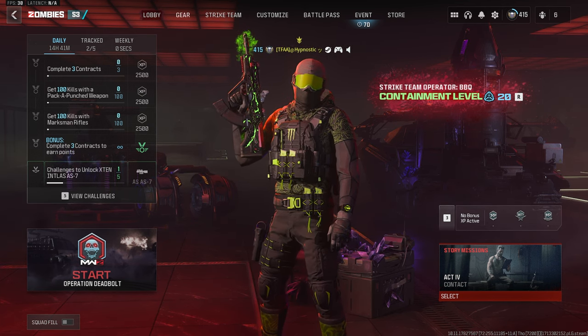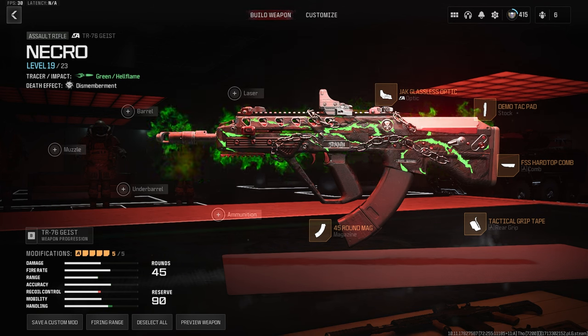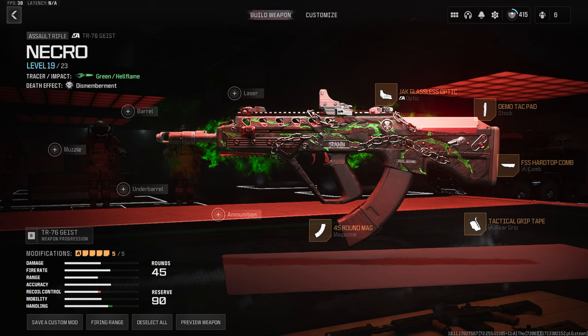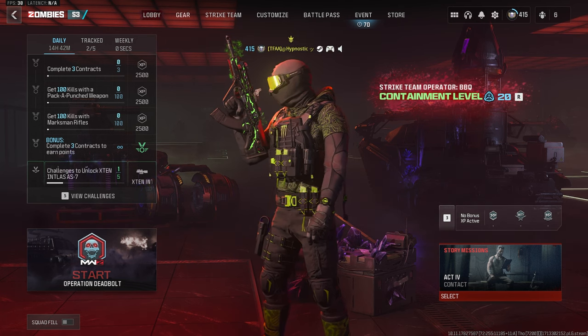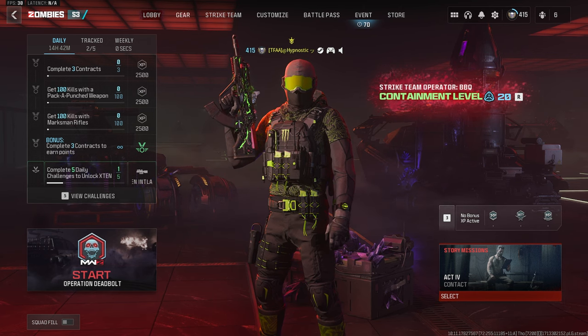The build I'm using for the TR-76 Geist is as follows: the Tactical Grip Tape Rare Grip for increased ADS speed and sprint to fire speed; the FSS Hardtop Comb for increased sprint to fire speed and ADS speed; the Demo Tac Pad Stock for increased ADS speed and sprint to fire speed; the Jack Glassless Optic since the iron sights on this gun aren't really the best; and last but not least, the 45 round mag. Thank you again to MrScoot for the suggestion — if you have other suggestions for weapons, drop a comment below.